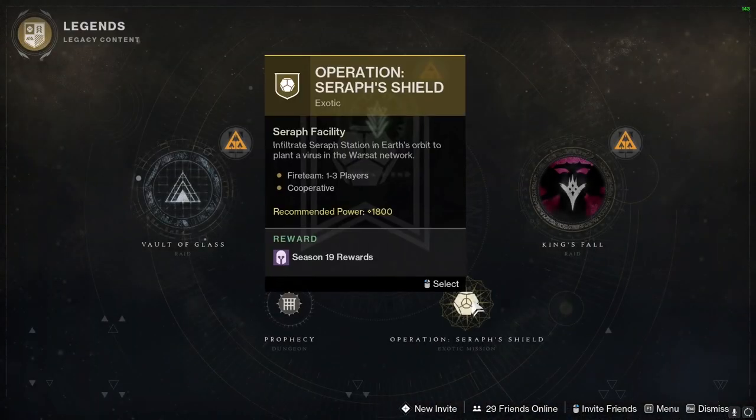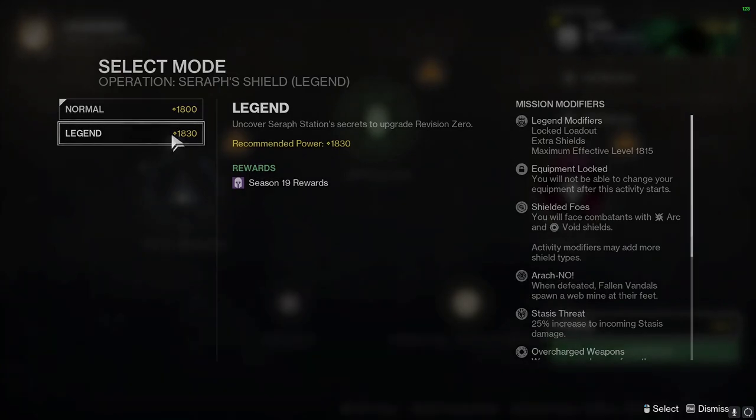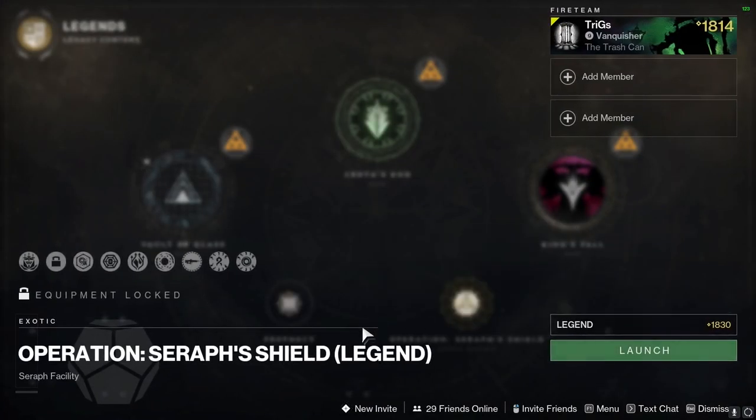In order to get the Revision Zero exotic, you need to run the Seraph mission in the Legends tab when it is in the pinnacle rotation. When it is in the rotation, the first one that you do...